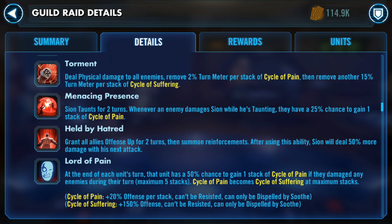His second ability is Torment. He deals damage to all enemies, removes 2% turn meter per stack of Cycle of Pain, and then removes another 15% with a stack of Cycle of Suffering. You're going to have more turn removal as you stack up those Cycles of Pain and Cycle of Suffering — but that 15% turn meter removal is actually not that bad.